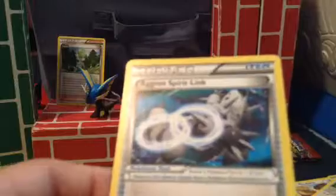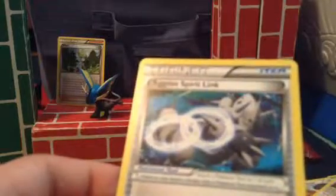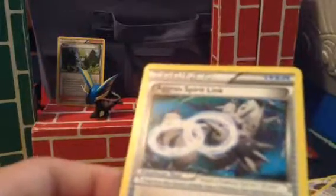Aragon Spirit Link. Your turn does not end when the Pokémon this card is attached to becomes Mega Aragon EX. No clue what that even means — you can tell me in the comments if you really feel like it.